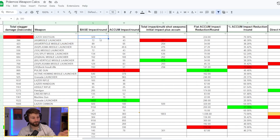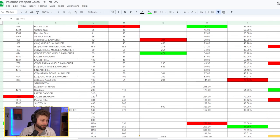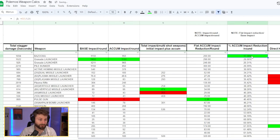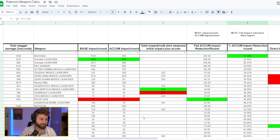Moving on to impact columns — this helps figure out which weapons best build up the stagger meter. The pulse gun does basically no impact, while the grenade launcher Gochen does serious impact. I also show the cumulative impact ratios — the bazooka only drops off 17% from base to cumulative impact, whereas the burst rifle and pulse blade have drop-offs of up to 73%, making them poor at accumulating stagger over multiple hits.